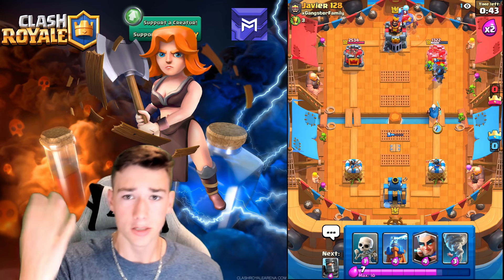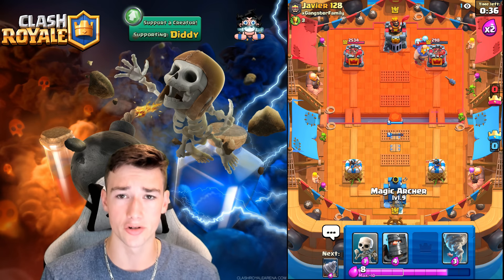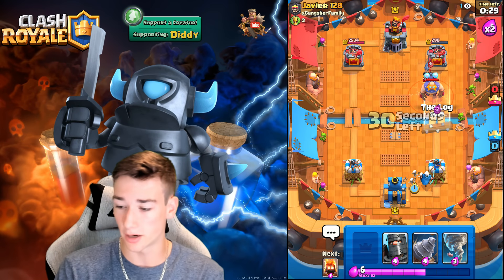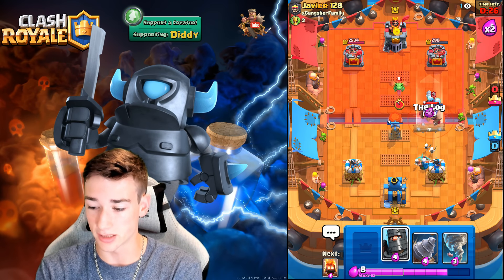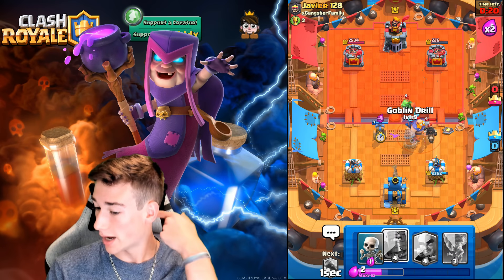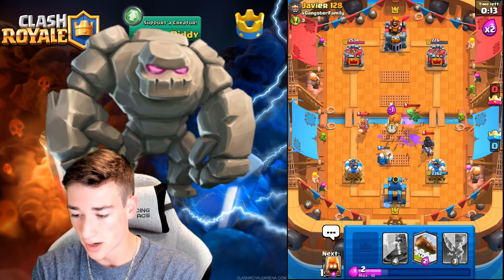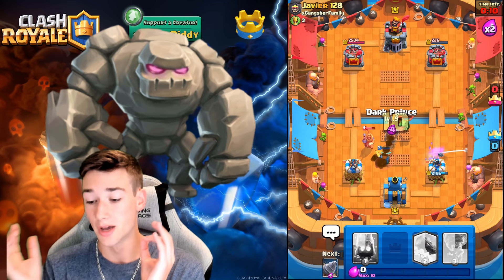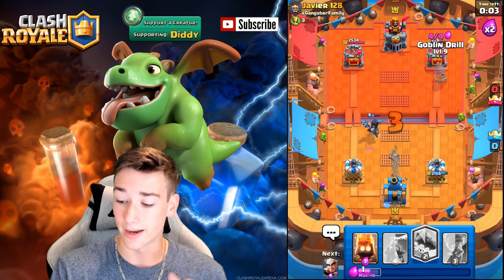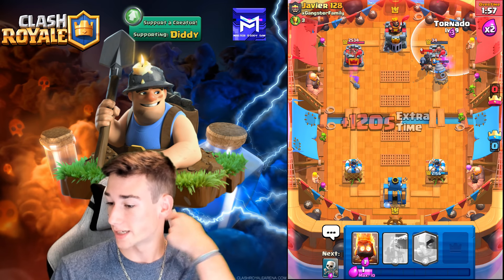Holy crap — the Goblins are putting in numbers right now. Dark Prince is tanking the entire tower, and it nearly falls. That is insane. We're going to Tesla now and get ready for another Magic Archer. He Fireballed on defense — we'll be able to go with another Log. We've done a ton of tower damage. We're going to relax and go Goblin Drill, then Tesla. How is he meant to push through this? Dark Prince gets a charge off, but I think this is going to be it. All we've got to do is go for the Goblin Drill and the Log — and that's going to be it. We are absolutely crushing, and that's game number two!